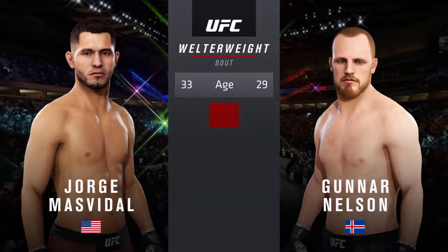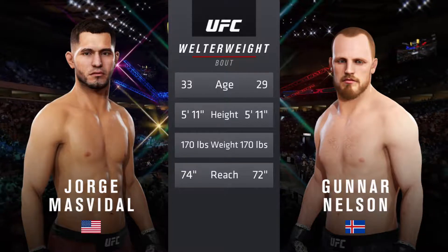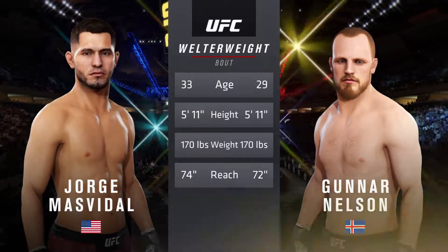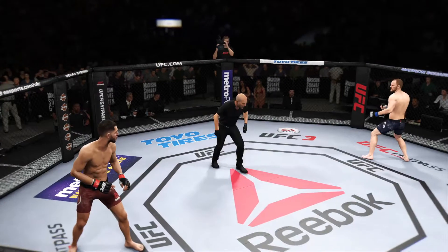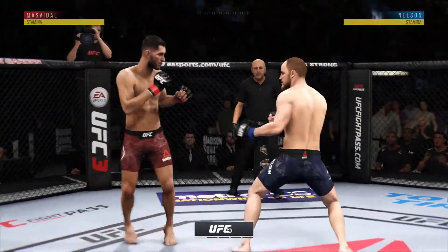For this, our main event of the evening. Masvidal is four years the elder and will have a two-inch reach advantage. Here is Bruce Buffer. Are you ready? And we are underway at the Mecca, Madison Square Garden in New York City.